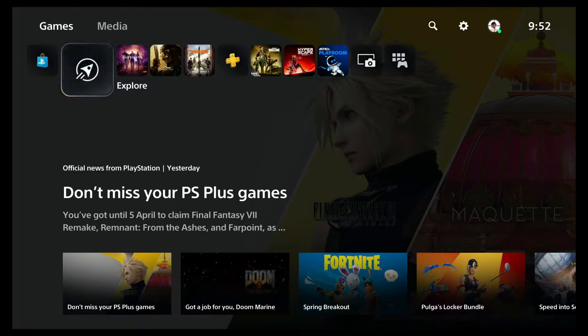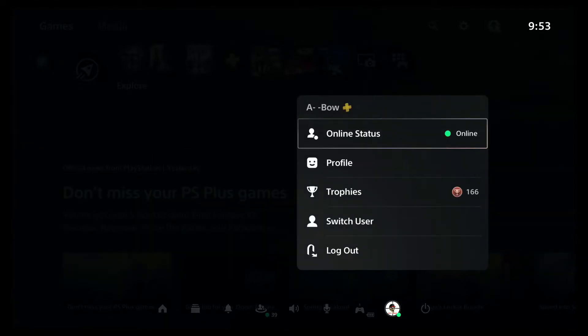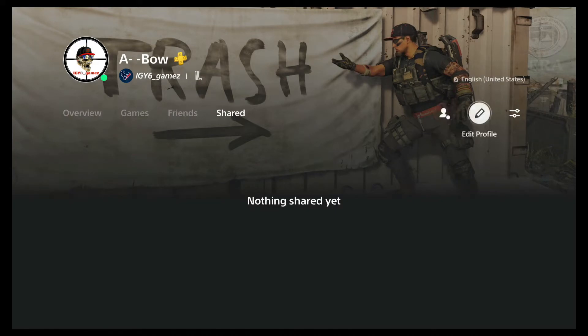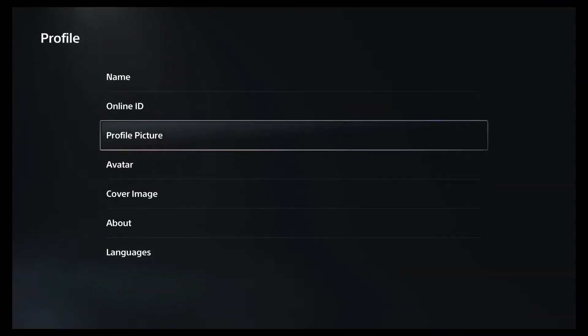Now there's three ways to go about getting into the settings to change your avatar. As you can see right here, this is the home page. You go to the PS button, you scroll on the bottom line, and you have your profile pic. You just select it, go to profile, scroll over to the right to edit profile. And then you have profile picture, but this is avatar right here.